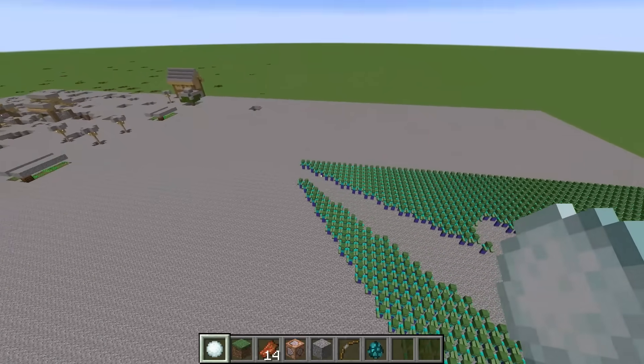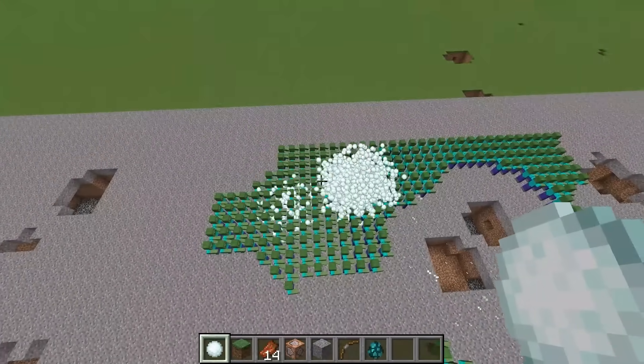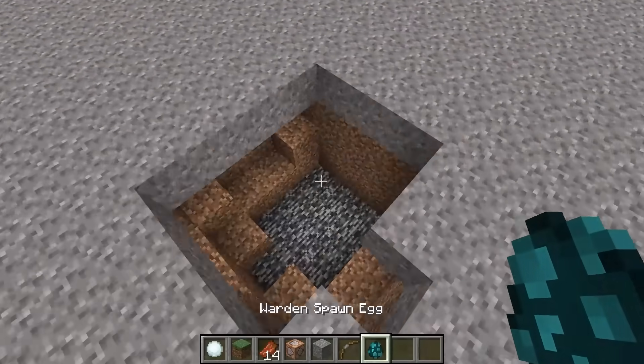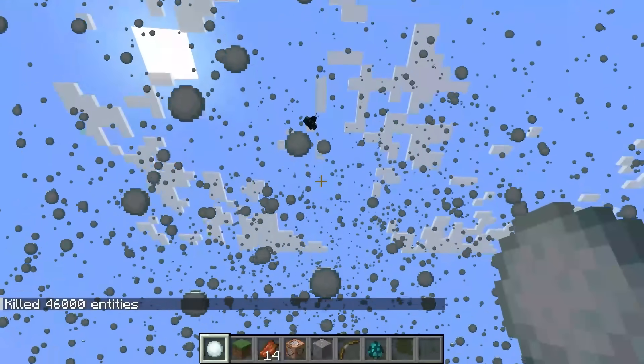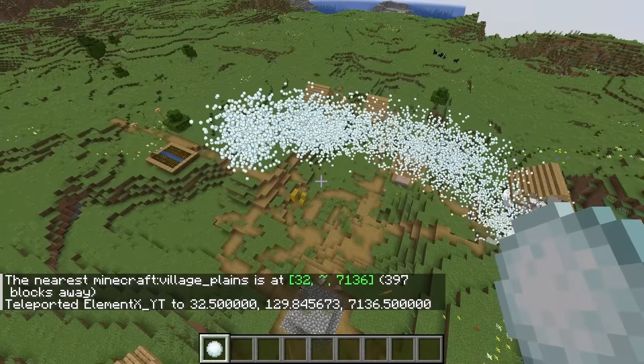So I'm going to go from left to right, destroying all of these zombies. That's really impressive. We can probably destroy a warden pretty fast. Bye bye, villager houses.